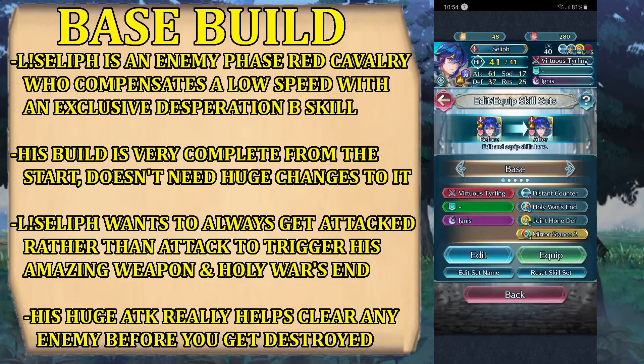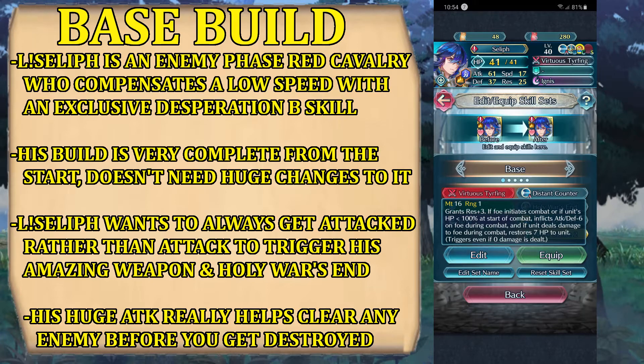Let's check out his base skill set. We have Virtuous Tyrfing, which grants Res +3; if the foe initiates combat or if his HP is lower than 100% at start of combat, you inflict Attack and Defense -6 on the foe during combat, and if you deal damage to the foe in combat, you restore 7 HP. This effect is difficult to trigger in player phase but easy to trigger in enemy phase, mostly because of his skill set. This weapon is amazing if you manage to trigger it, but don't try it in player phase because the requirements are very hard — you still need to get attacked, which means you still need to do a successful enemy phase.